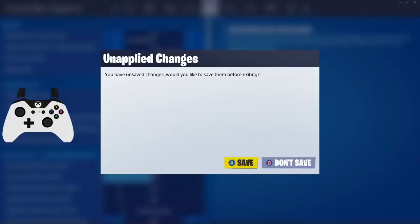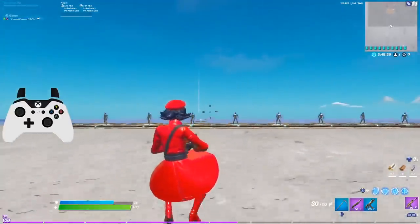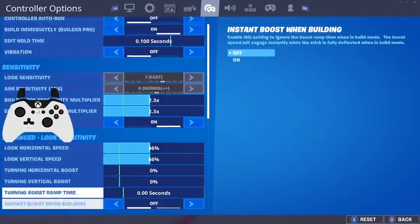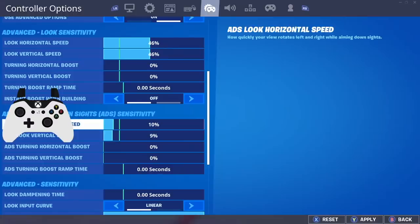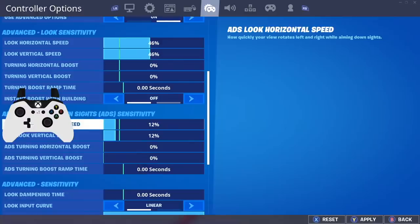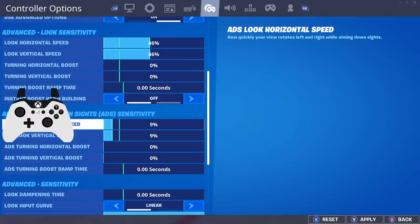For aiming sensitivity — your ADS — I always recommend going on the low end. I play on 11% now. Since they buffed long range aim assist, if you play on a low ADS sensitivity you're going to be extremely accurate with your assault rifle. I would recommend between 9% and 11%, maybe 12%, as the best ADS sensitivity. Staying in that range is going to give you the best chance of hitting the most shots with your AR from medium to above-medium range.